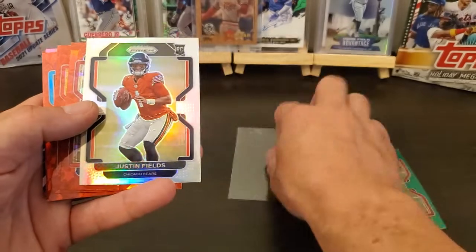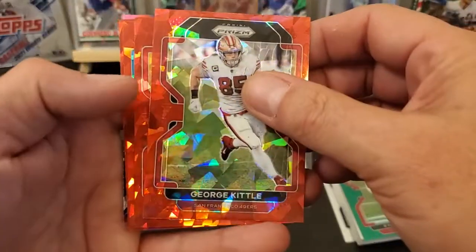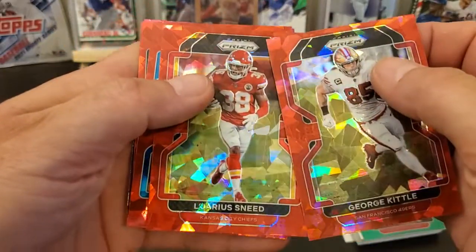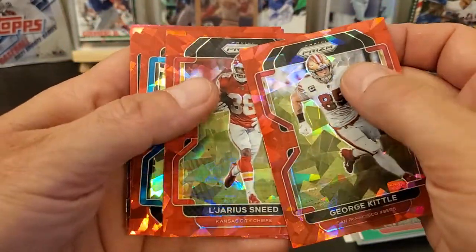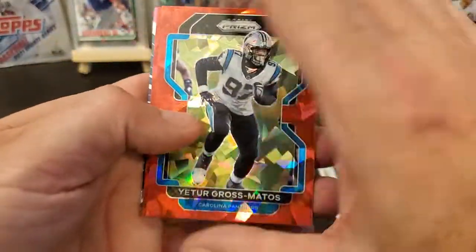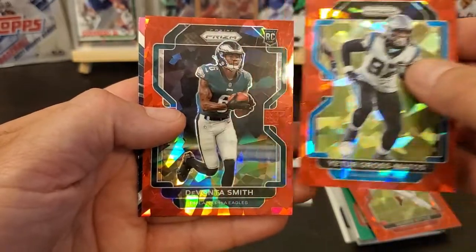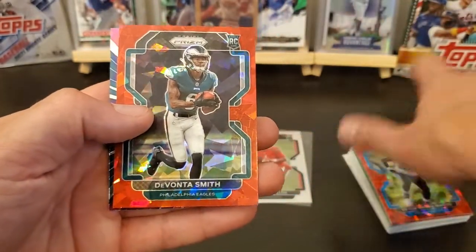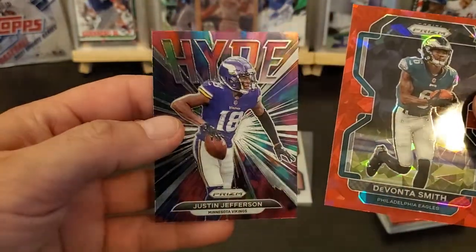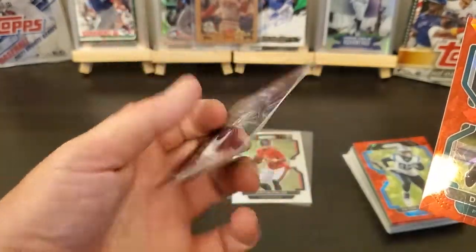Set that card right here while we go through these reds. You got a George Kittle, a Lejarius Sneed. These things are flipped all over the place. You got a Ytor Gross-Matos, and a DeVonta Smith — he's a rookie, so I'll probably sleeve his card up. And a Hype of Justin Jefferson — just a regular insert.